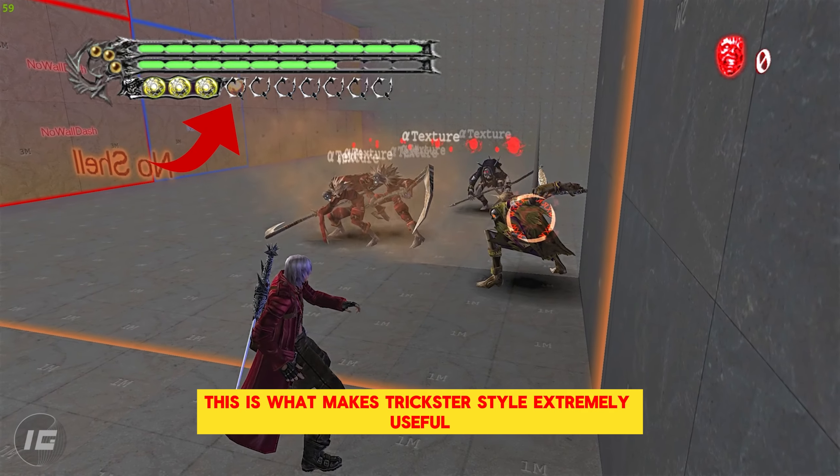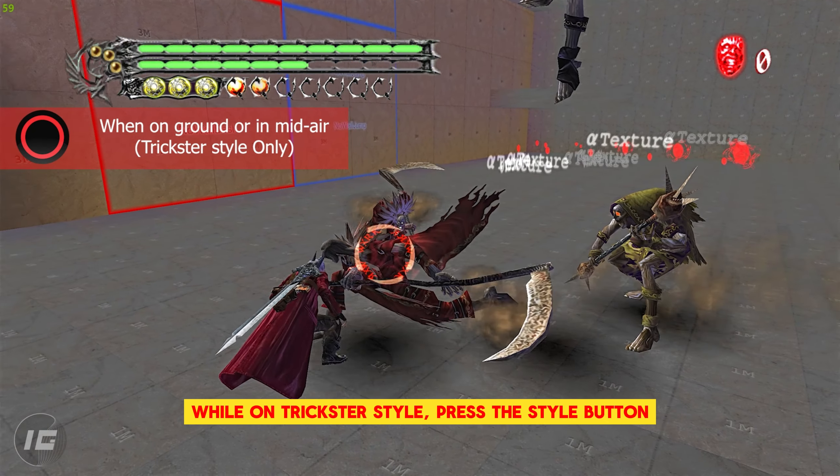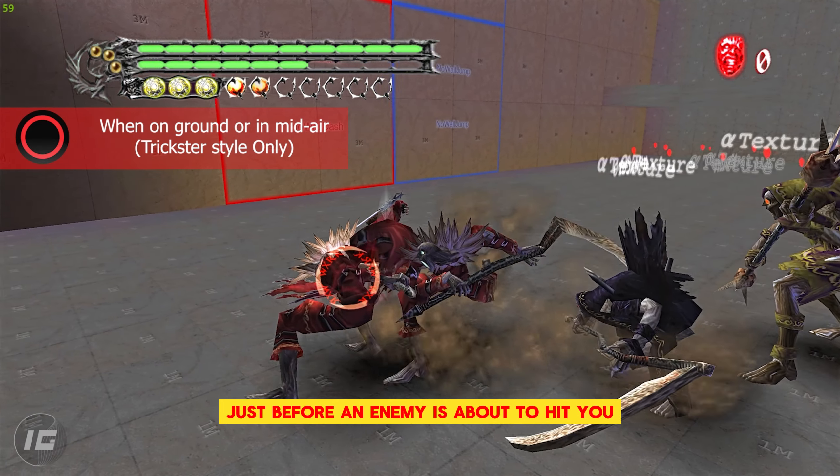This is what makes trickster style extremely useful in boss fights. To perform it while on trickster style, press the style button just before an enemy is about to hit you.